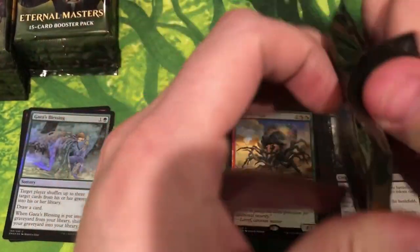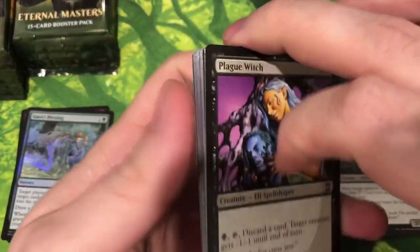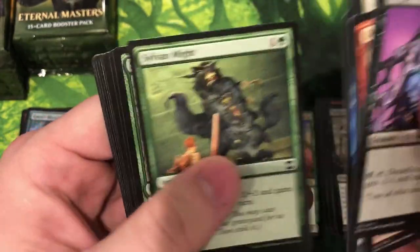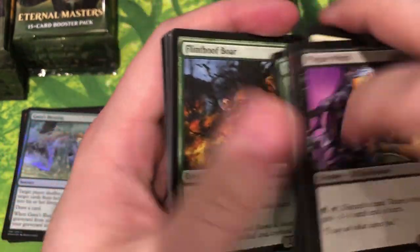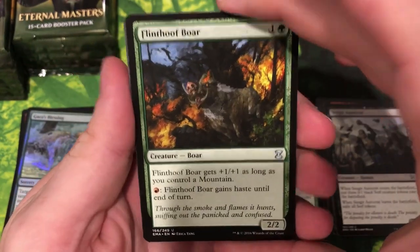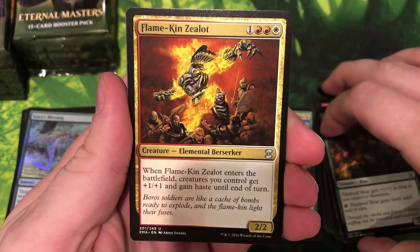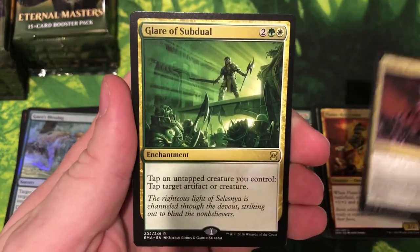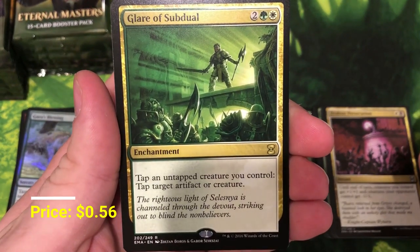So again we're looking for Jace and Mana Crypt — I can never remember, we're gonna see it when we open it. These boxes are really starting to get pretty hard to find, especially anything under three hundred dollars. Flint Hoof Boar, Flamekin Zealot, Zealous Persecution, and Lair of Subdual is our rare — hard time focusing there. There we go.